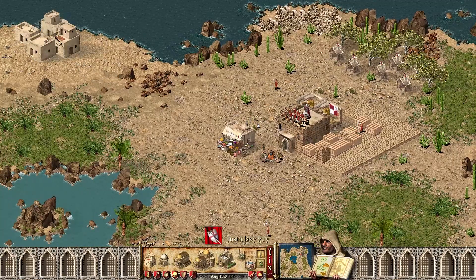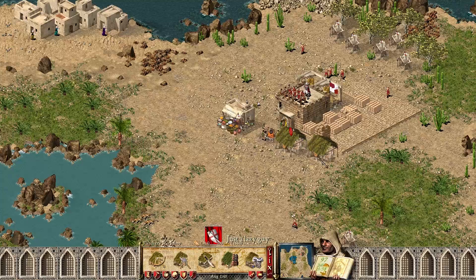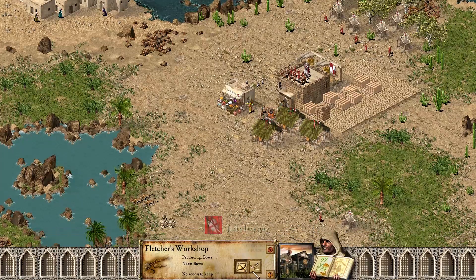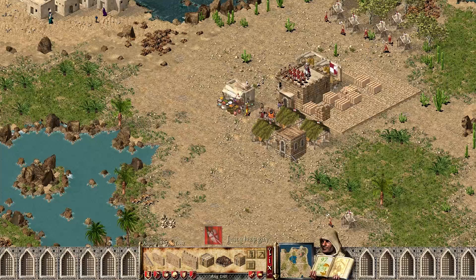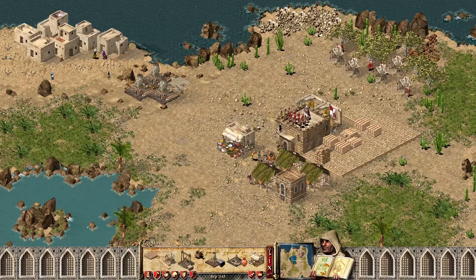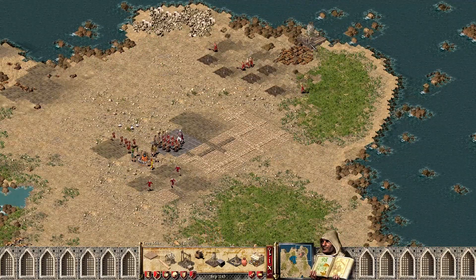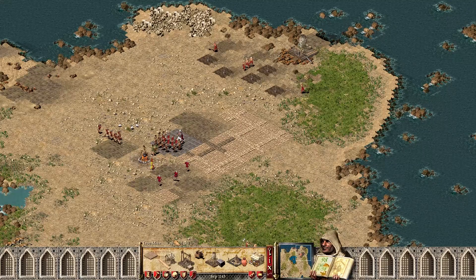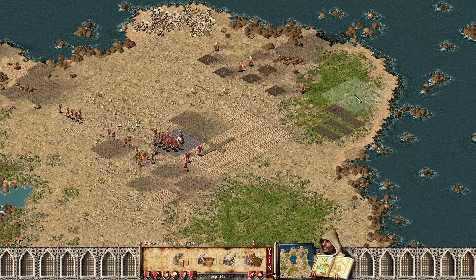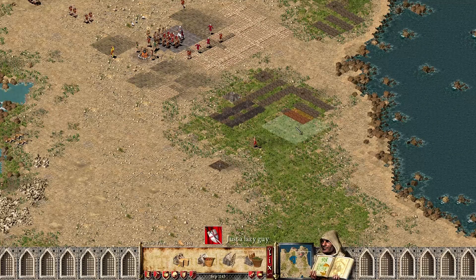First we need some houses. We're going to get fletchers to make crossbows — three is always enough. We need to build an armory. Then we can start focusing on iron, because iron is more important than food for now. Iron mines must be built on iron ore. We've got iron; wheat farms next, then a mill, and then we focus on making some inns to make ale.